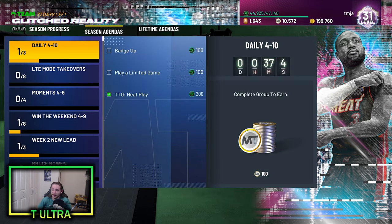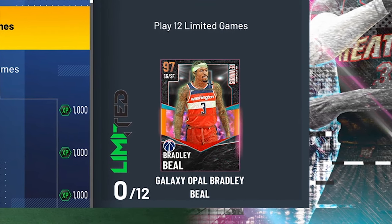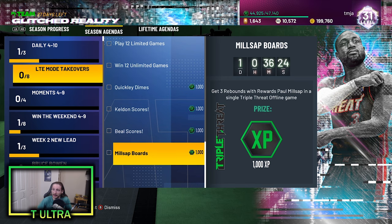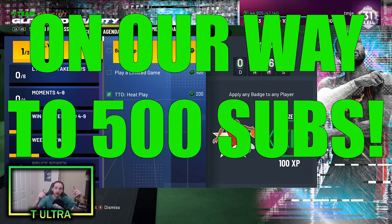It is currently week three of season six, and we need to get our third limited ring on our way to getting this Galaxy Opal Rashard Lewis. But arguably more importantly, if we play 12 games of limited, we'll get this free Galaxy Opal Bradley Beal. So we're going to be accomplishing that in this video and potentially adding him to our no money spent God squad if he's good enough. Make sure to subscribe to the channel because we are on our way to 500 subscribers — greatly appreciated if you could subscribe for more NBA 2K21 My Team content.